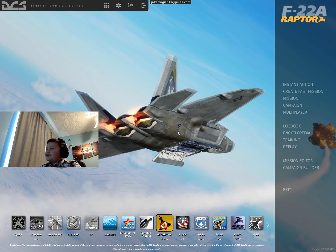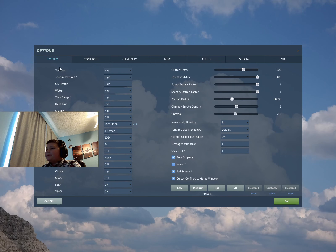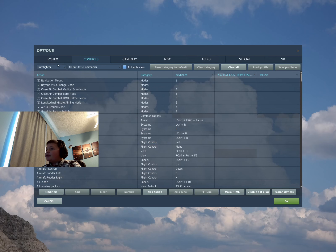So as you see, the F-22 — beautiful plane. First, we're going to need to go to our settings up here at the top, and then go ahead and click on controls, not system — controls. Go up here, and if it's not already on the F-22A, go ahead and select the F-22A. What you want to do is go down to Axis Commands.